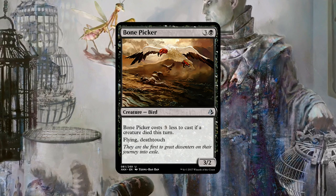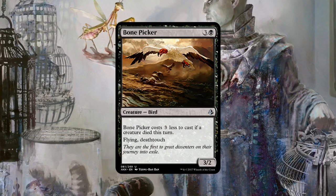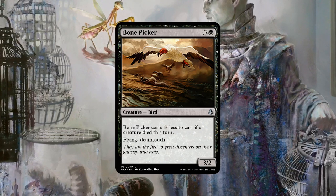Yeah, and you get to dodge most of the scary flyers in the format. Restoration Angel just eats Delver. Celestial Colonnade just eats Delver. Your Deathtouch at least lets you trade with these cards.